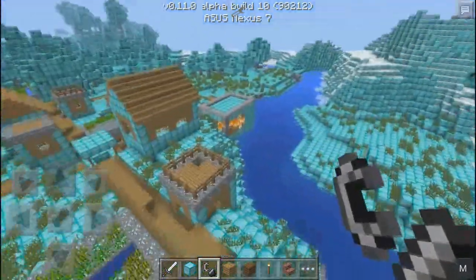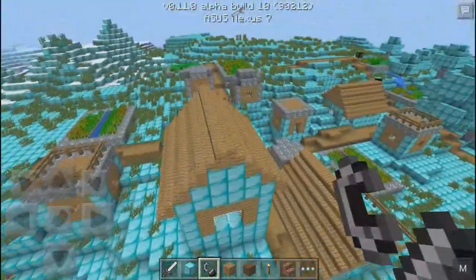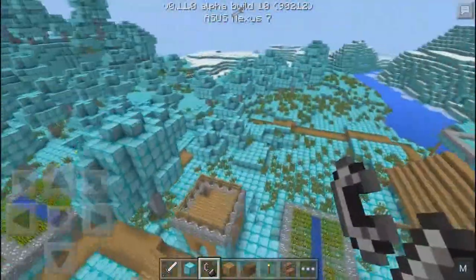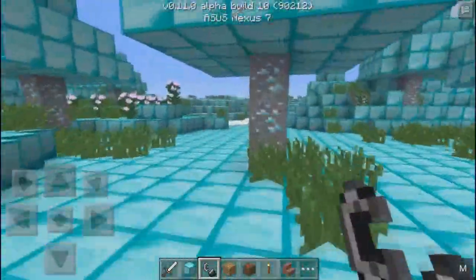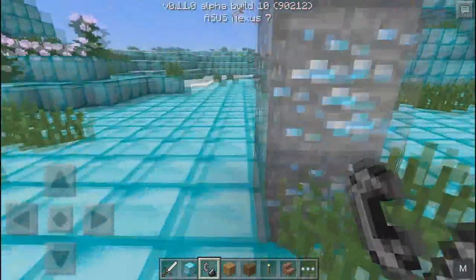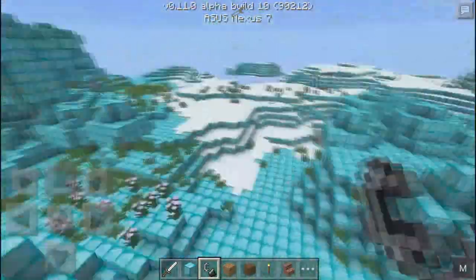As you can see, the village is also turned into diamond except for the roof — for some reason it doesn't work with the wooden stairs or the wood. But as you can see, the trees have all changed into diamond. The oak — I think this might be oak — turned into diamond ores, and the leaves have changed into diamond blocks, as well as the grass.